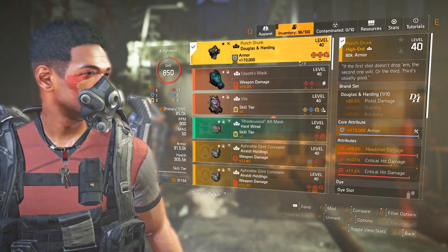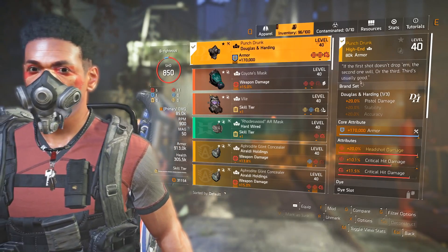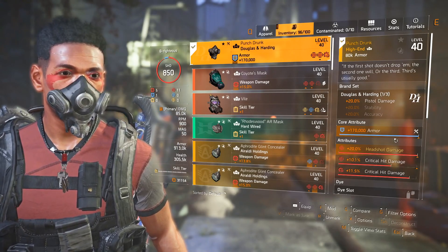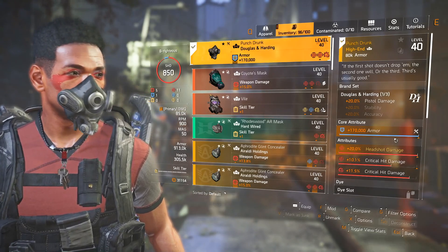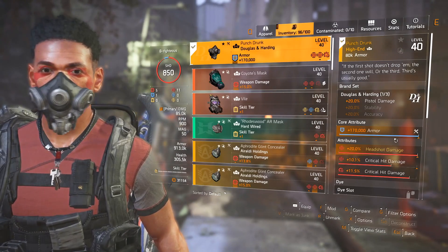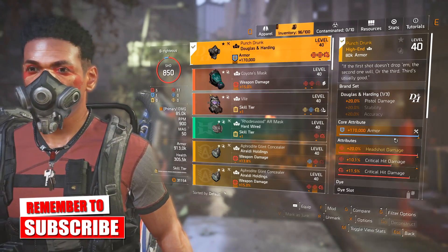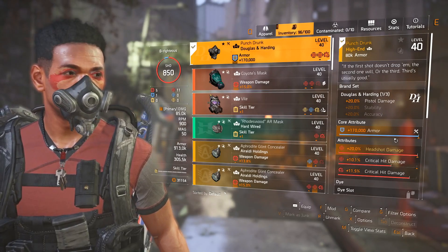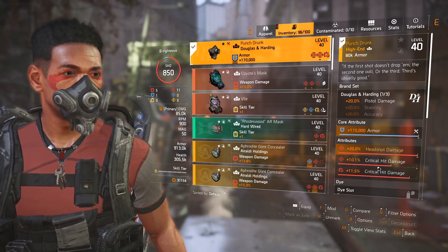The mask I'm using is Punch Drunk — I was saving it for a special build, and this is the one. I have it rolled to armor because I wanted this build to be viable in PvP. I can't go into PvP with 700k armor when other people also have 700k armor; with the right amount of crit and damage you're likely to win the fight anyway. If you want to be more tanky, that's fine, but the way this build works makes it very hard to put even two armor cores on it. It already comes with crit, and that's what this build is built around — crit chance and crit damage.